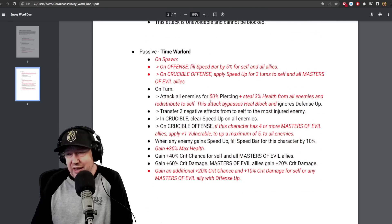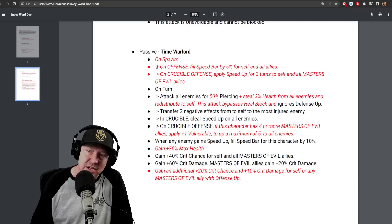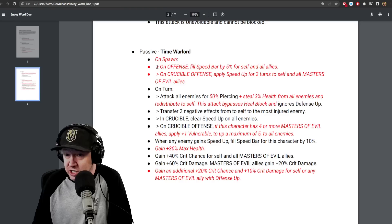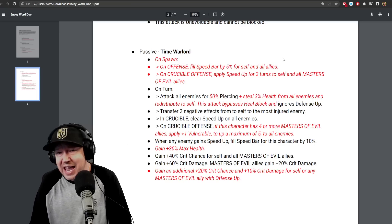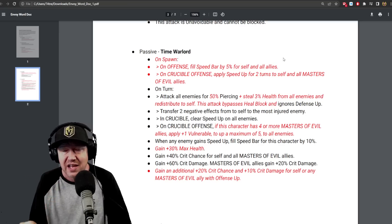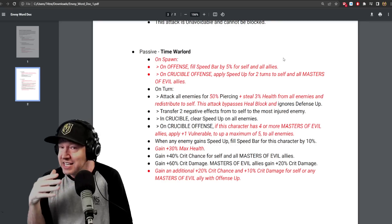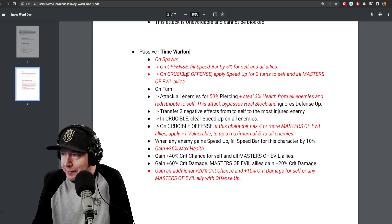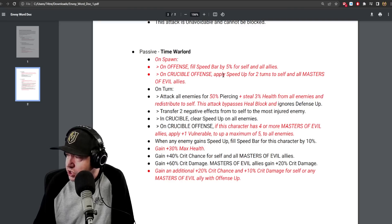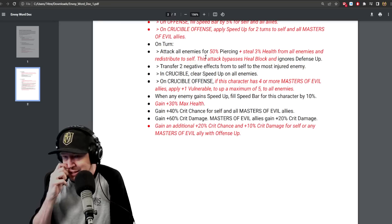This is the part that makes me wonder how good he's going to be long-term. He basically has a Cable mechanic, which is going to be used on offense. On offense, fill speed bar by 5% for self and all allies — works exactly the same as Cable, but will not work on arena defense, Cosmic Crucible defense, or war defense — just on offense. On Crucible offense, apply Speed Up for two turns to all Masters of Evil allies. On turn, attack all enemies for piercing, steal 3% health from all enemies and redistribute to yourself. This attack bypasses Heal Block and ignores Defense Up.